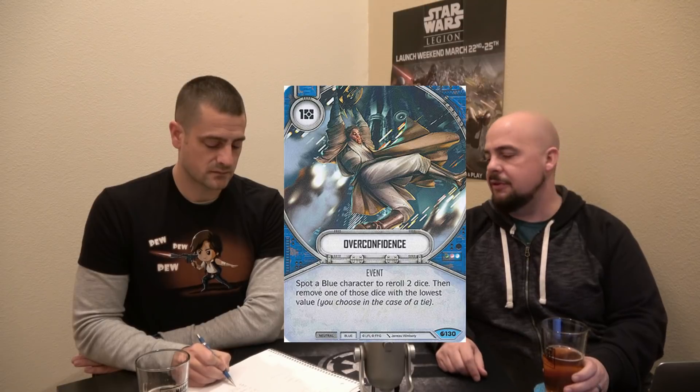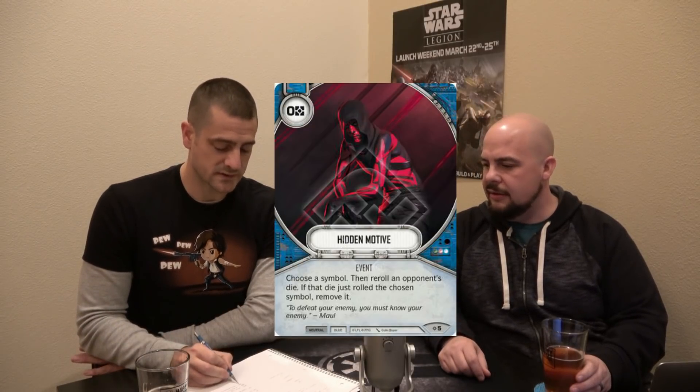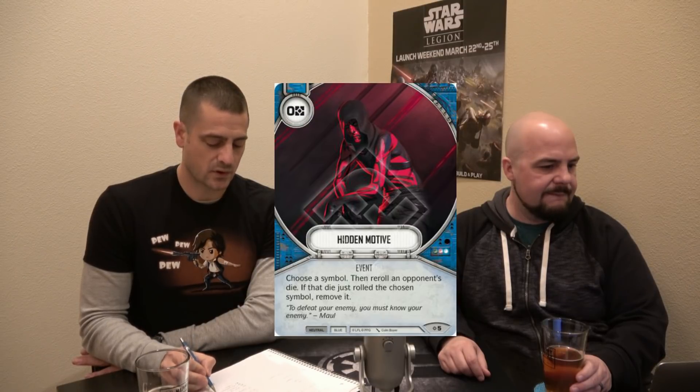Are there any other must-haves or staples that have to go in here? I have two Overconfidence — I think that's kind of a no-brainer. And then I also have Hidden Motive for obvious, amazing reasons. I think those are what I considered my staple cards, so there's eight right there that make up most of the removal package.